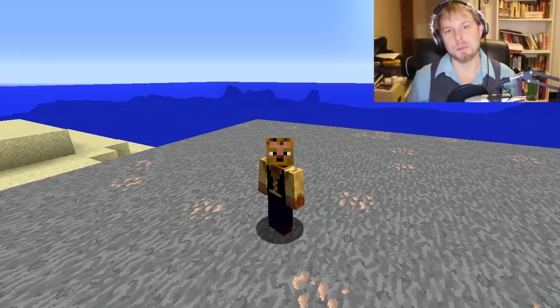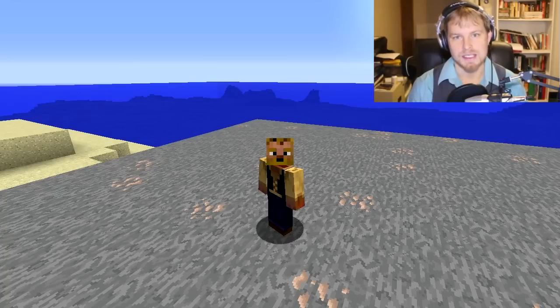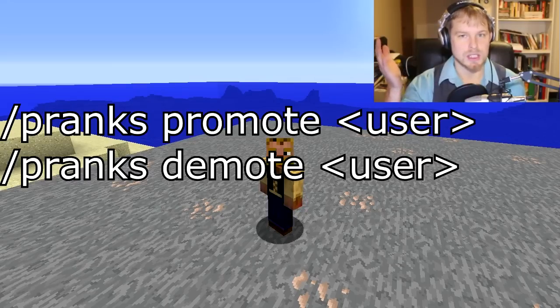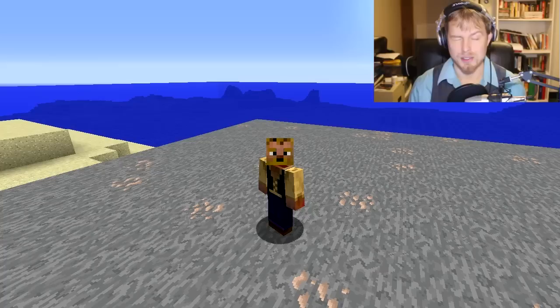As an admin you have '/pranks promote' and '/pranks demote' which move a user up or down through the rank system free of charge. Keep in mind if you demote them it won't refund their money, so you may have to do that manually. There is a '/pranks remove rank' command but I was not able to get that to work. There's also a command for redefining the mine area but that appears to be broken as well.